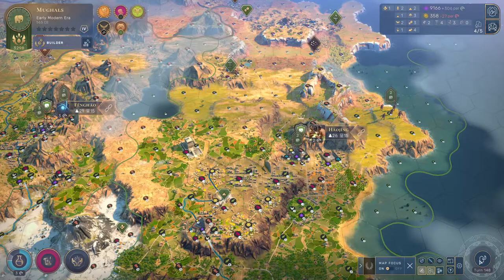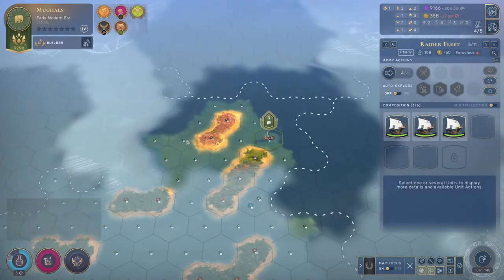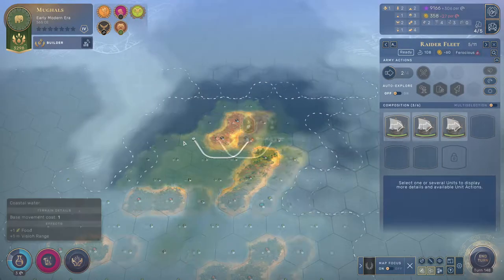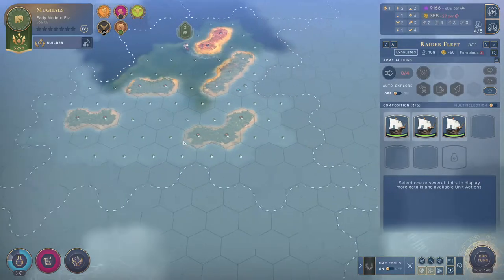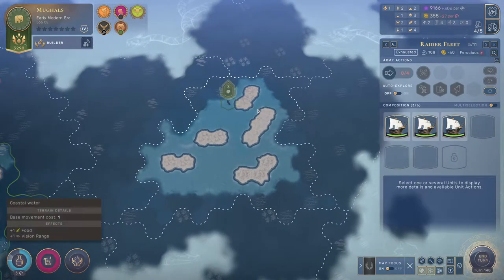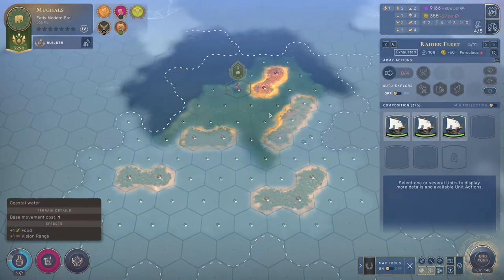Next turn we're going to be the Mughals, which is not the cute Final Fantasy race that says 'kupo' at the end of everything. Get your dad jokes out early. This area doesn't have as much landmass as I really hoped for — we have a total of about 12 tiles worth of land, which isn't great.